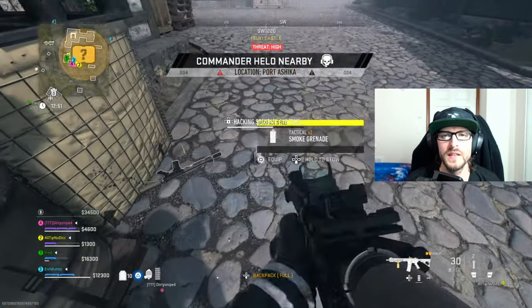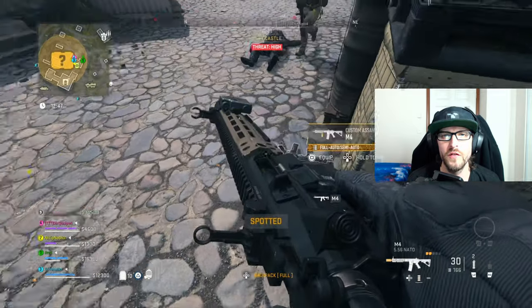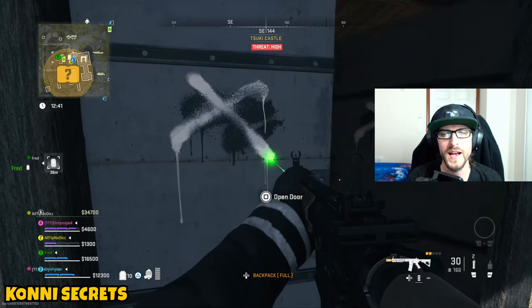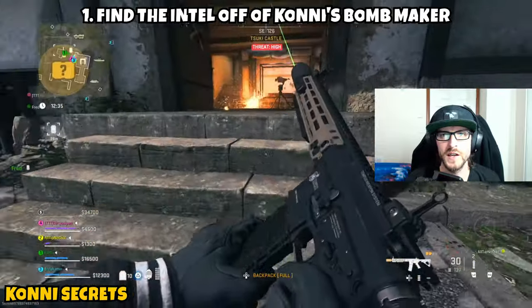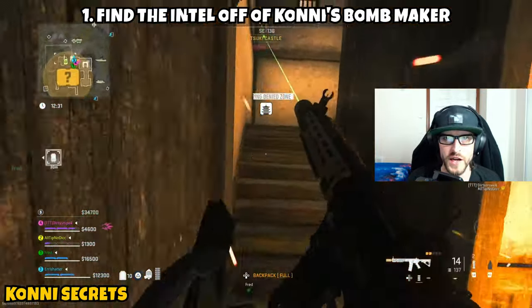Welcome back to the channel. In today's video I'm going to bring a quick mission guide for the Shadow Company tier 2 mission here in season 5 known as Kony Secrets. This one will be three parts — it's going to start us off over on Sheikah Island and then take us over to El Mazra, as part 1 asks us to find the intel off the Kony Bomb Maker. The Kony has infiltrated Sheikah Island and the Shadow Company no longer has that territory.